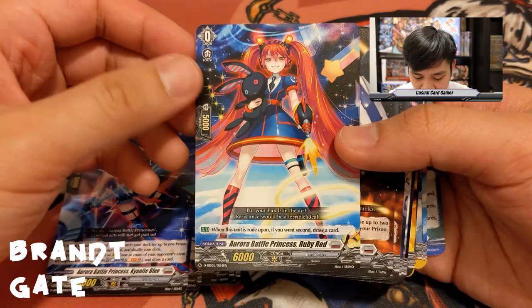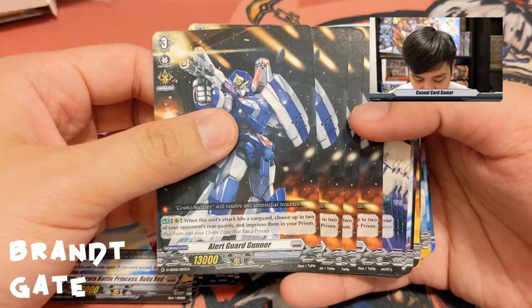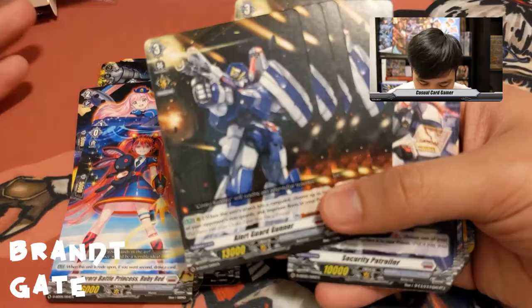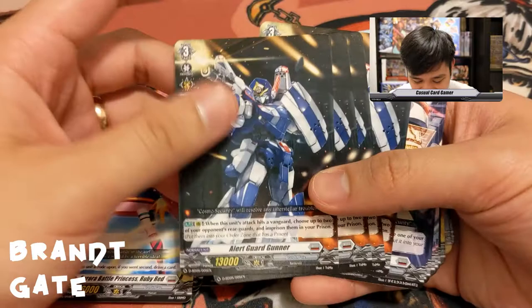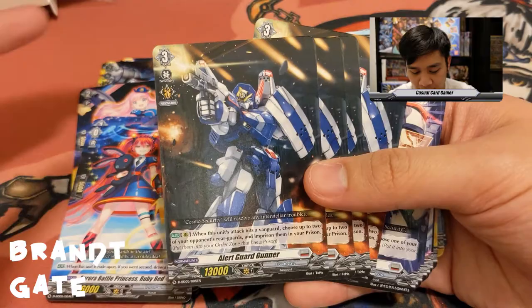Alert Guard Gunner: when this unit's attack hits a vanguard, choose up to two of your opponent's cards and imprison them. Nice depending on what your opponent's field looks like after your main phase. It's not costless since you have to hit, but you don't use up extra resources to make it proc. Security Patroller: when placed on rear guard soul blast one, choose one of your opponent's rear guards imprisoned in your prison.